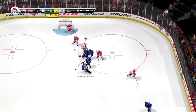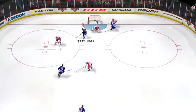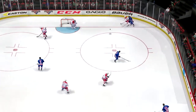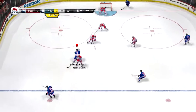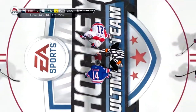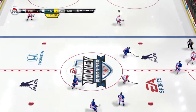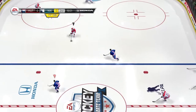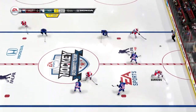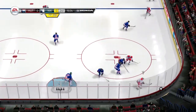Offensive attack off that faceoff win. He's got it. Shen thought he was going to carry that deep — good poke. Good job to knock that down and keep the offense going. Underway here in the second. Colburn, up the wing to Burroughs, to Berglund — two on two the other way. Opportunity denied.